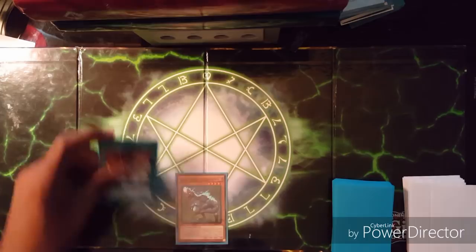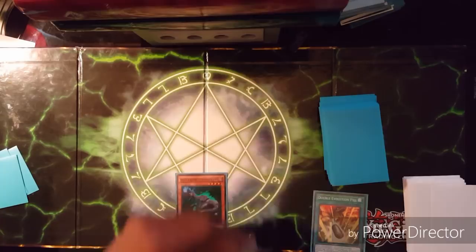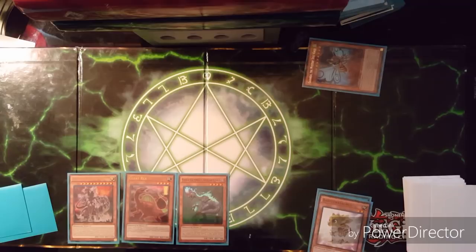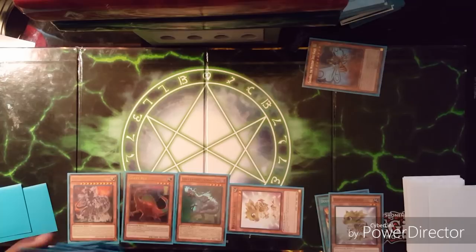We start off with Soul-Eating Oviraptor, then play Double Evolution Pill off of that. We search for Giant Rex — we can add it to hand or the field, but we'll add it to hand this time — and banish these two. Giant Rex comes back onto the field, then we special summon Ultimate Conductor Tyranno. Use Tyranno's effect, popping Baby Cerasaurus, sending everything face down. Then use Baby Cerasaurus's effect to bring out another Baby Cerasaurus. Use Soul-Eating Oviraptor pop, bring it back, and look for another level four — Miscellaneousaurus.